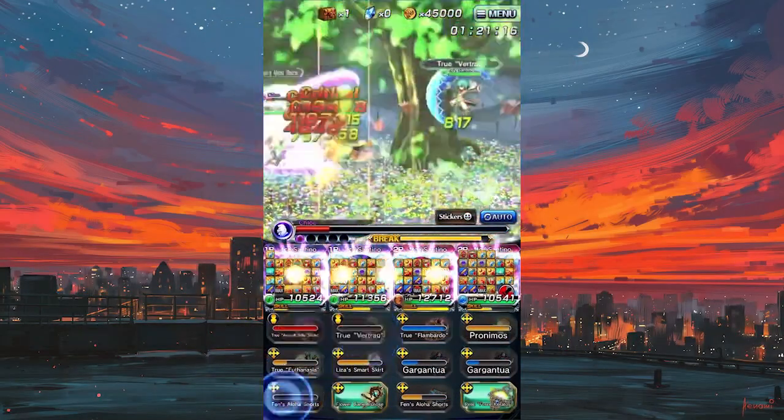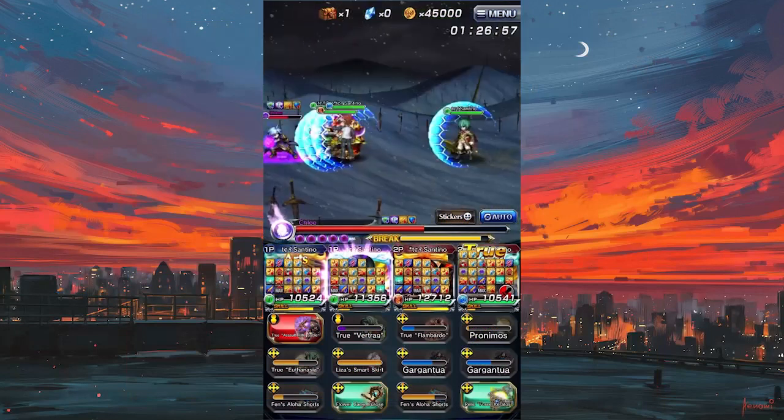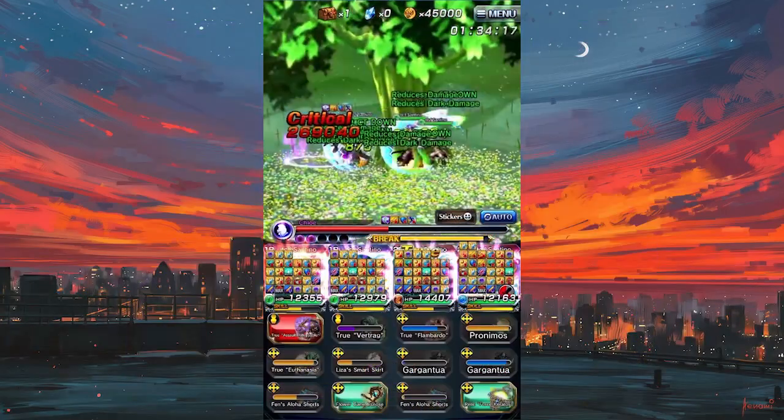We're going to be getting some new logins, including the new ninja login — nothing insane, 10 L potions and 30 crystals, a good chunk of rewards. We'll also be getting the new Halloween login bonus alongside it, giving us 30 more crystals and then some emotes. Some of the emotes are pretty nice, but it's a pretty mediocre login bonus overall.